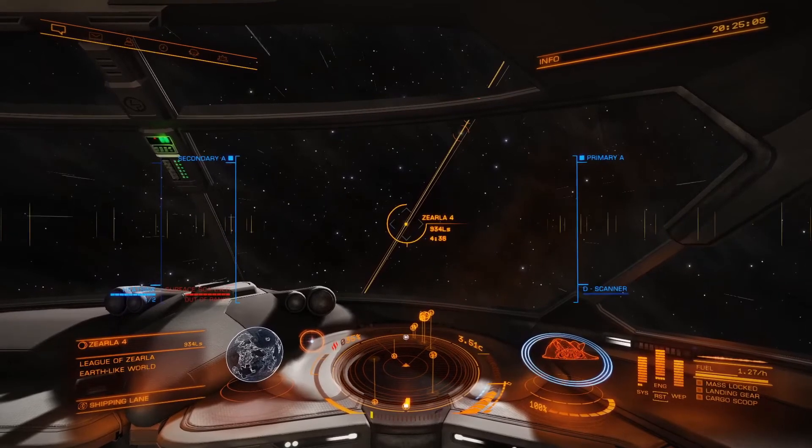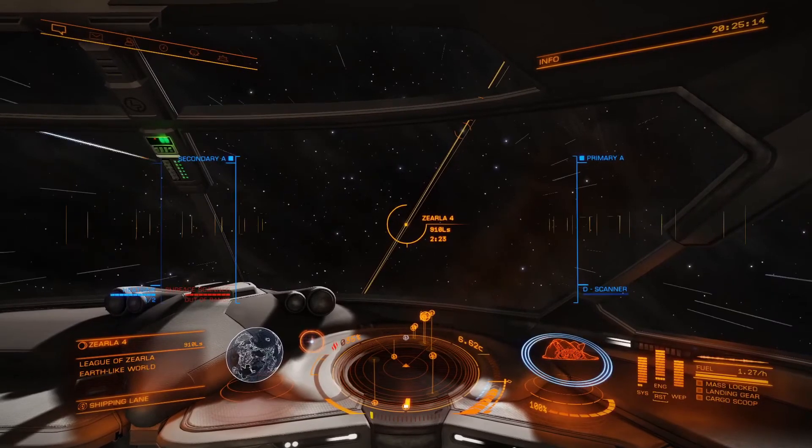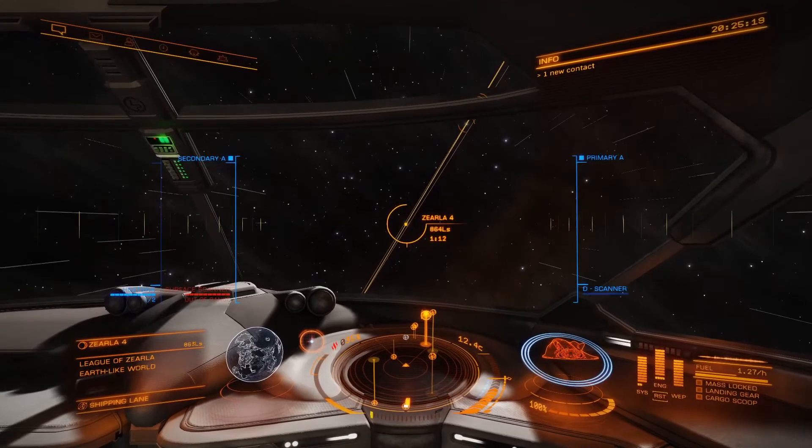As you can see, we're slowly getting closer to the planet. Now there is a sweet spot — you want to be far enough away so you're not being dragged strongly towards the planet, like we were at Zarelia 5.